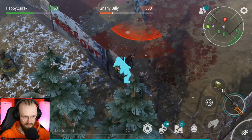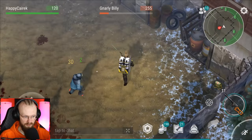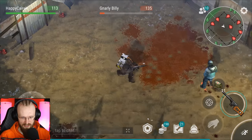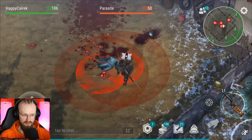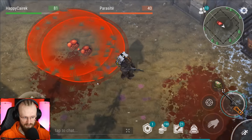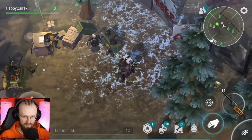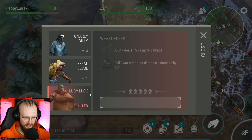There is no point in shooting the parasites - you just run. You only get 20 damage from them with this armor. Obviously worse armor means more damage, but it doesn't matter much. Gnarly Billy is probably easier than Lucy Luck. Let's go to the level 4 boss fight. Using katanas or melee weapons on Gnarly Billy would take forever. This VSS does only 30 damage, and with an Uzi we only do 5 damage.